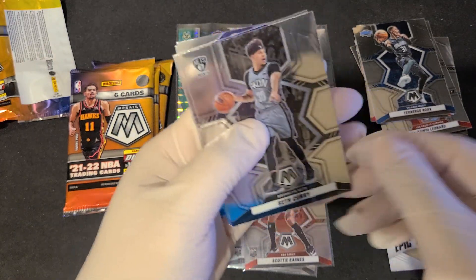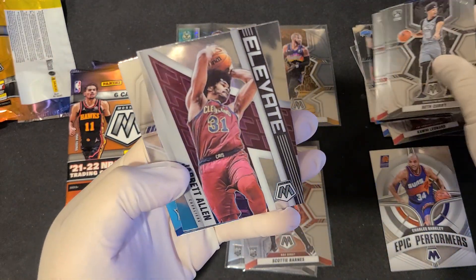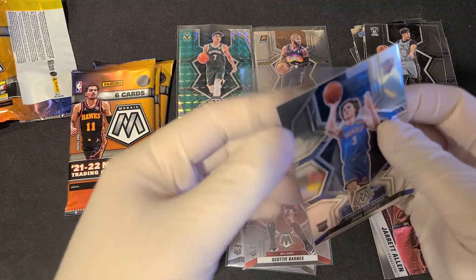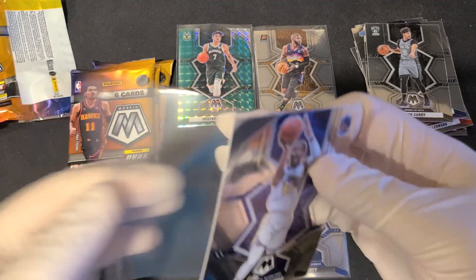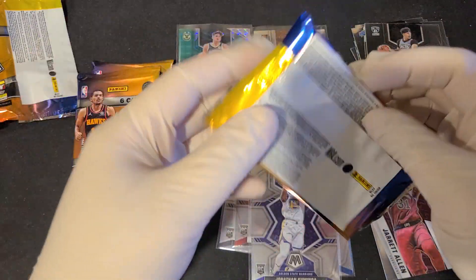We have a Seth Curry, Tim Hardaway, Patrick Williams, an Elvett of Jared Allen, a Giddy, and a Kuminga. Wow, pretty nice pack. We have gotten all the top rookies so far — Giddy, Kuminga. Now let's get some of the others. We got a Evan Mobley and we got every single base rookie.